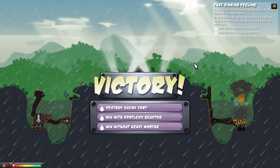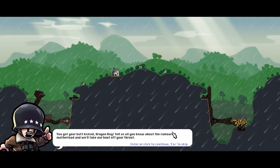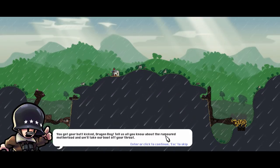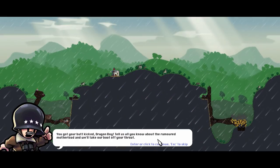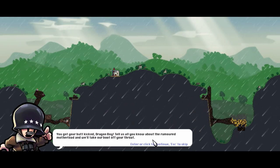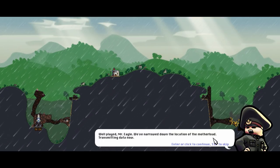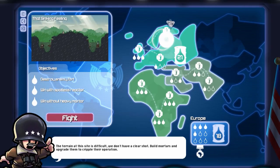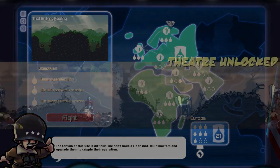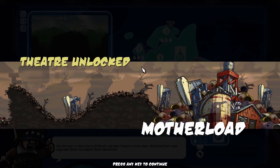I came back strong. The last episode we got like a bunch of ones and twos — but perfect this time around. You got your butt kicked, Dragon Boy. 'Tell us all you know about the rumored Motherload and we'll take our boot off your throat.' 'Well played, Mr. Eagle. We've narrowed down the location to the Motherload. Transmitting data now.' And that's done — we're done with Europe. We have unlocked the Motherload, which is going to be the last map for the campaign.